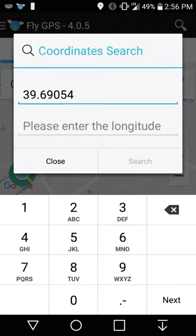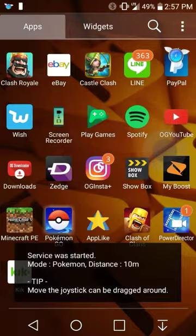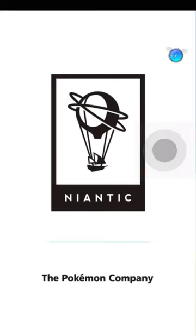Let's paste — it's 41 point something and then it's a negative 105. We're going to search. GPS, and then Pokemon Go.